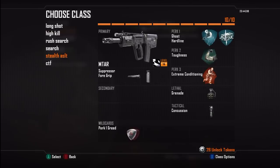Next is my stealth assault class. Fun fact: if you type the word 'assault' in the create-a-class name, it blocks it — which is ridiculous. I'm using the MTAR right now, though I normally like the Type 25 or the AN-94. The perks are Ghost, Hardline, and Extreme Conditioning to move around big maps — I usually run assault rifles on something like Carrier.